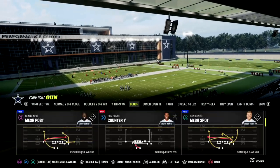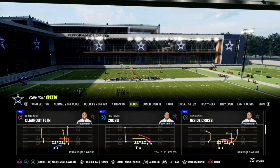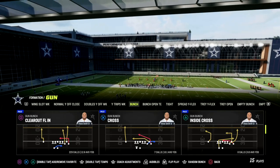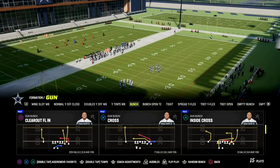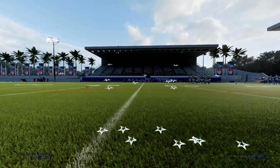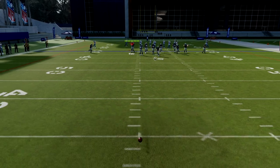The play we're going to be going over today is actually one of my favorite plays. You could find a very similar concept in the Pittsburgh Steelers bunch, which is growing in popularity — we also have an E-Book on that in the Patreon. But the play is Cross. This is a really good concept out of bunch, and I'm going to show you one of my favorite variations and favorite ways to run this play.